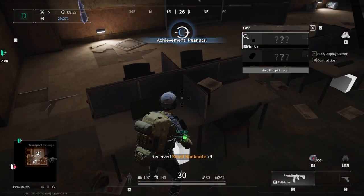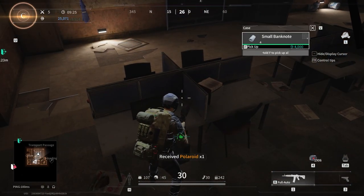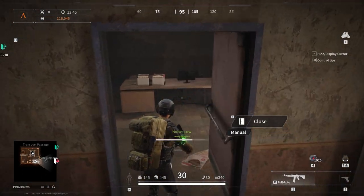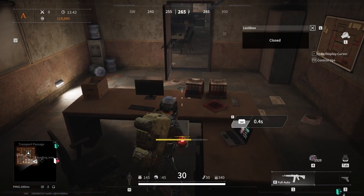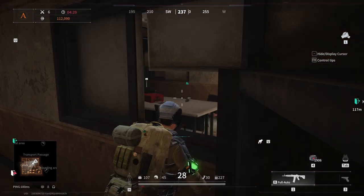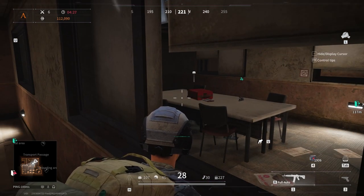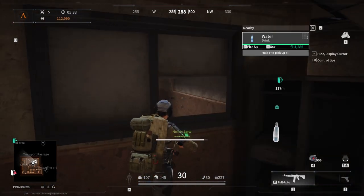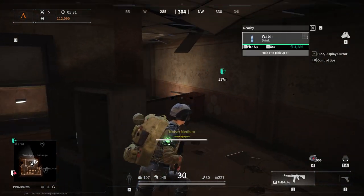Most notably there are two locked rooms here that can be opened with the factory key and factory director's key. In the factory director's room you'll find a safe that holds some valuables — I've never gotten below 50k in value from this room. The conference room holds a suitcase and a sports bag which both may contain valuable loot. You can peek through the windows to the conference room to see what's on the table, but you'll have to get in to actually get the loot.